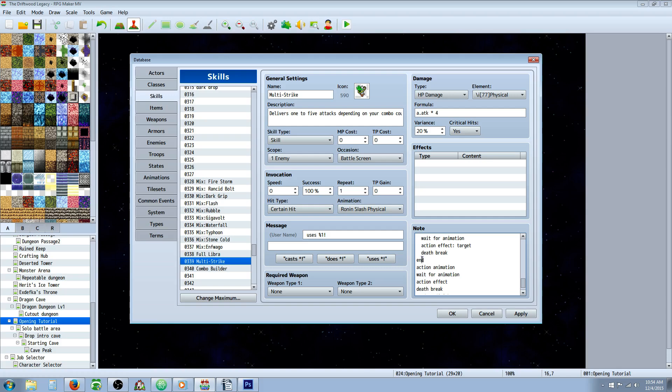At the end you add one more `action animation`, `wait for animation`, and an additional `action effect` because you want it to do at least one hit if used without a combo. If you don't want it to do any damage or even swing without a combo, you'd remove this last part. But you still need to include the closing `</Target Action>` tag. It looks like a whole lot but it's really not — you can just copy and paste most of it.